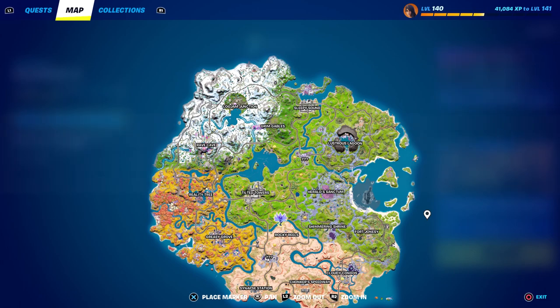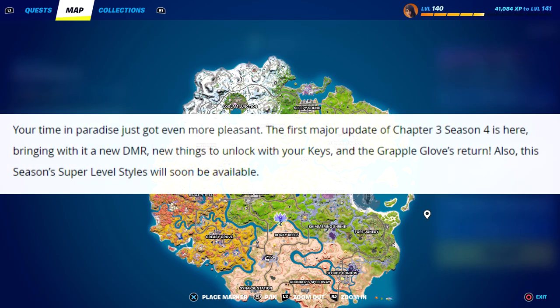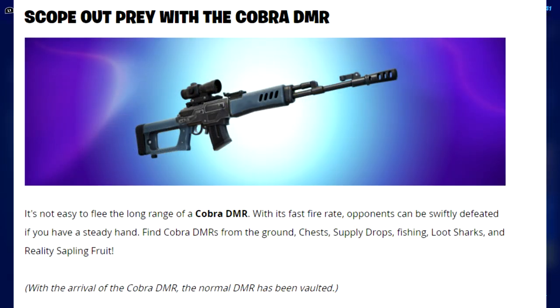Loading up the official blog post — it says the first major update of Chapter 3 Season 4 is here, bringing a new DMR, new things to unlock with your keys, and the grapple gloves return. First up: scope out prey with the Cobra DMR. With its fast fire rate, opponents can be swiftly defeated if you have a steady hand. Find Cobra DMRs from the ground, chests, supply drops, fishing, loot sharks, and reality saplings. With the arrival of the Cobra DMR, the normal DMR has been vaulted.